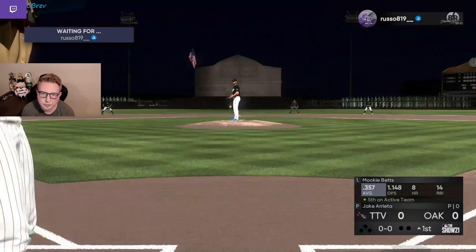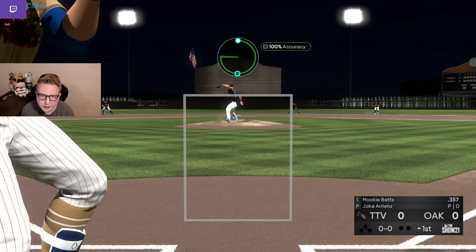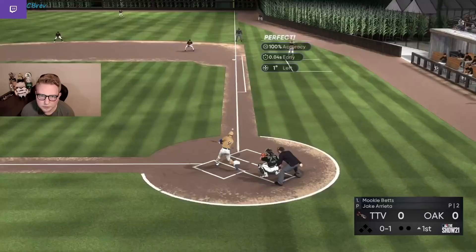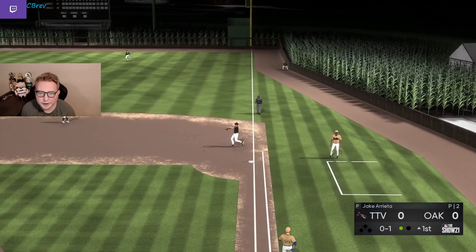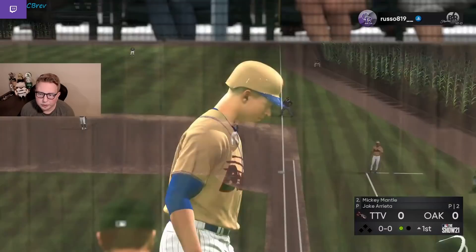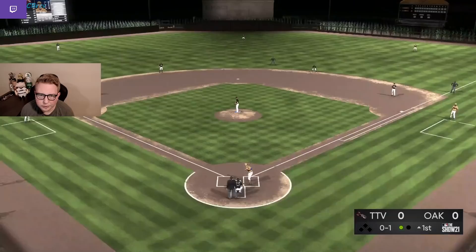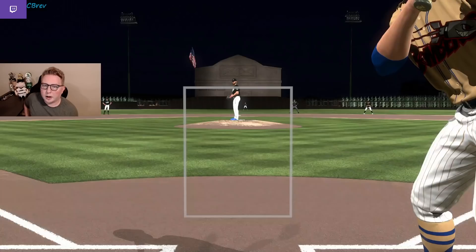Slider, changeup, curveball — all thrown very hard. I like to pitch backwards with Jake, throwing a lot of off-speed with this card. The very first slider we throw in the entire game hits 92 miles an hour — that's a really big strength of this card. Our opponent sat back really well on that changeup 0-0. As always at the beginning, we're trying to pick up on our opponent's bat speed, figure out where they're at. One downside of Jake is his lack of speed differentials.